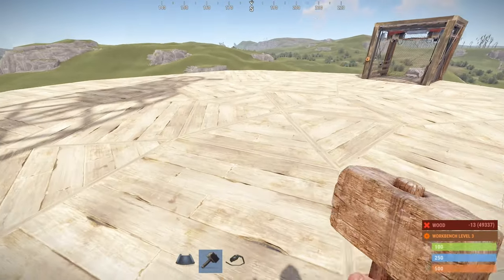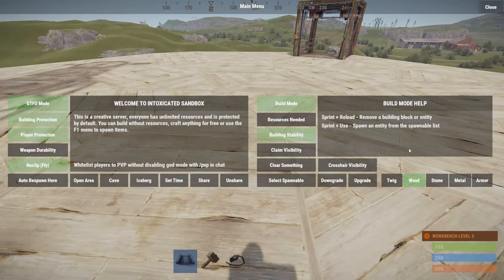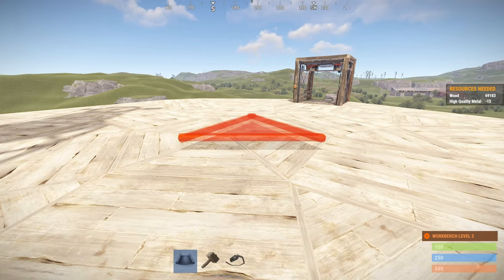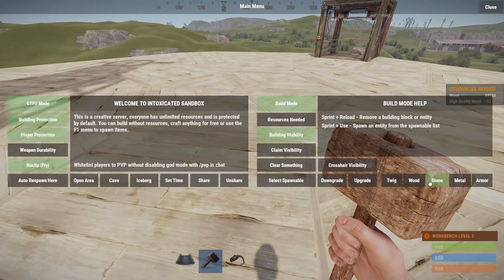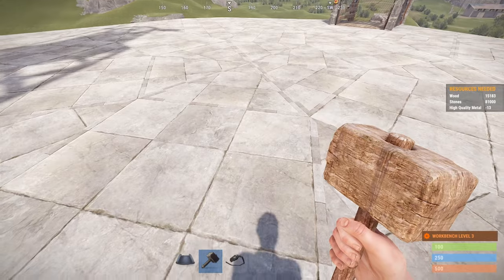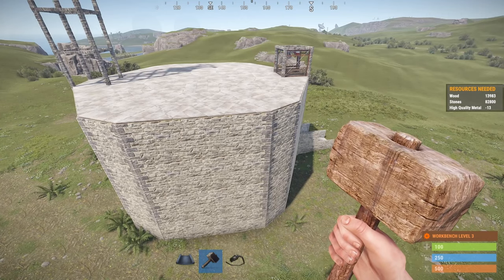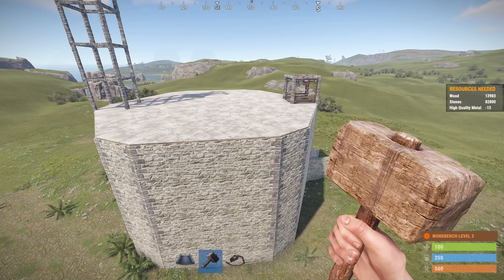How much would this cost to maintain? It's going to take you 69,000 wood. Let's see what happens if we upgrade to stone — it'll cost you 82,800 stone to have this fully upgraded. Let's see what happens if we upgrade to metal.